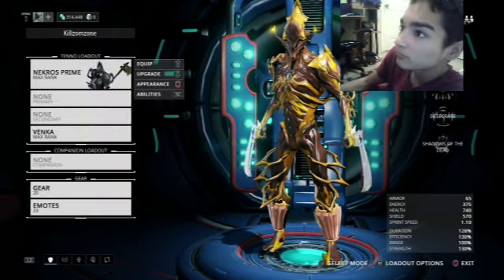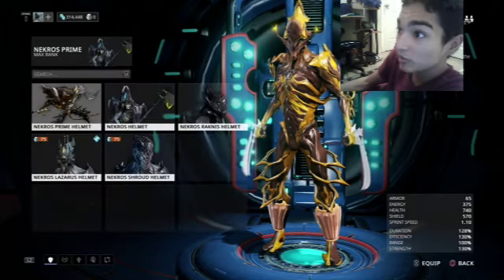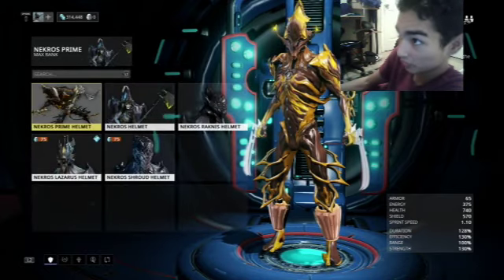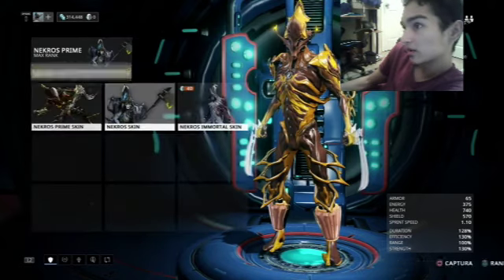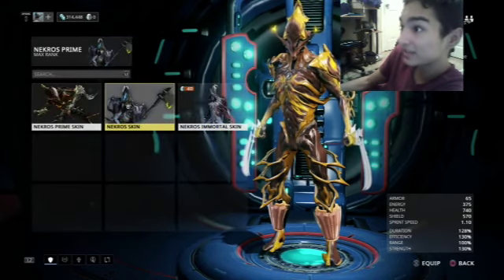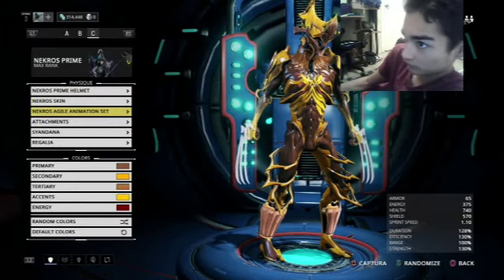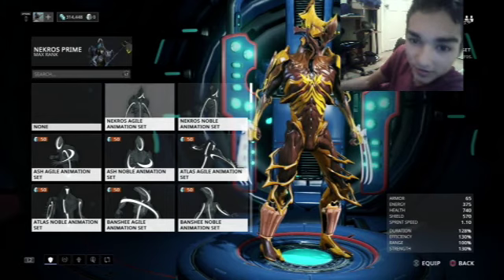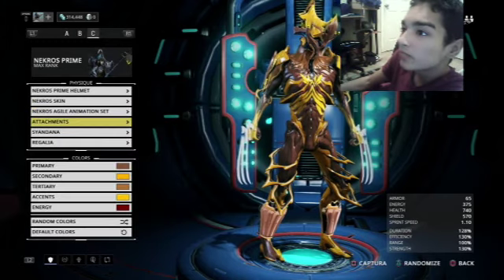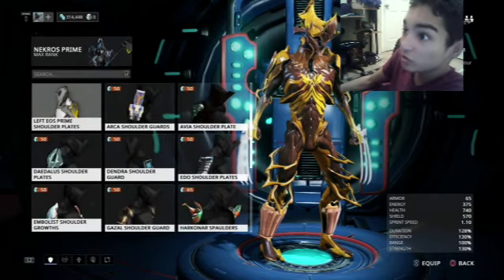I chose Necros Prime. We get the helmet of Necros Prime, we choose the Necros skin — not the Necros Prime skin, the Necros skin. I chose the Agile animation set, it'll pop up once I get out of here. For attachments, I chose the Eos Prime shoulder plates.